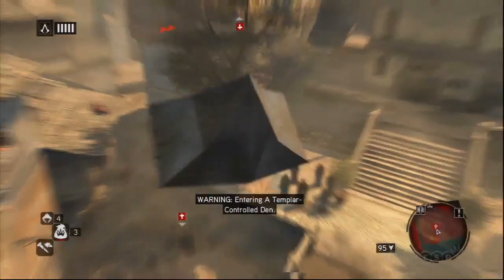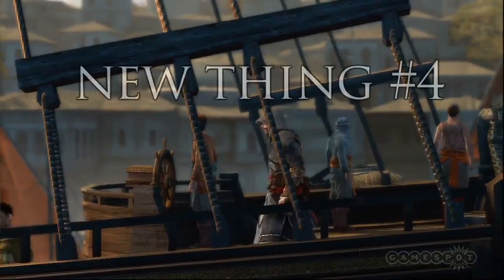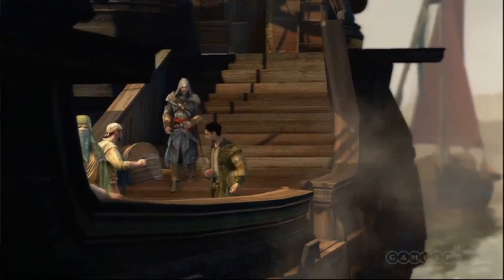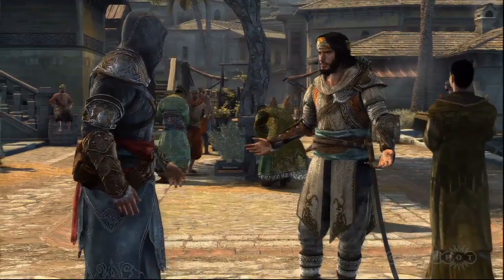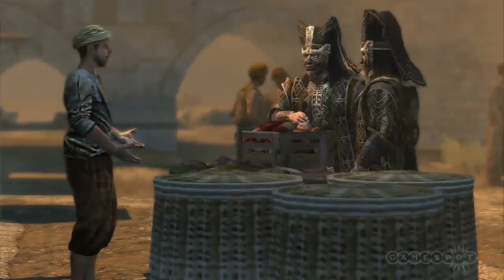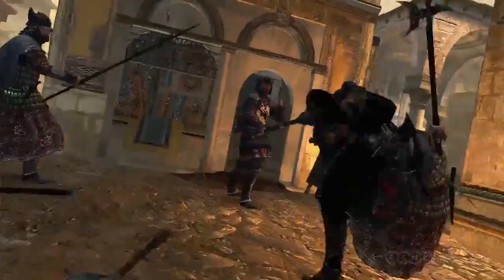The Byzantines, a secret society infiltrating the city, are aware of you as their arch enemy. They send stalkers who sneak up behind you in the city and stab you in the back, taking a huge chunk of your health before running away. You can chase them down or ignore them. Experienced players who've put in 10 to 20 hours will be able to react quickly, pressing the right button to turn around and take the stalker out immediately.